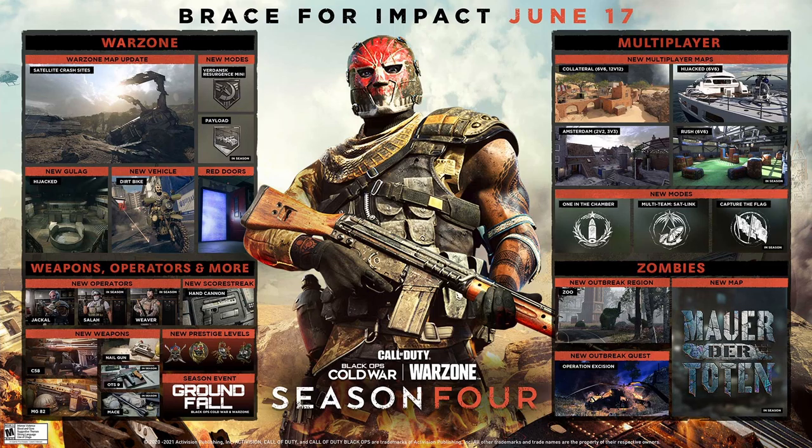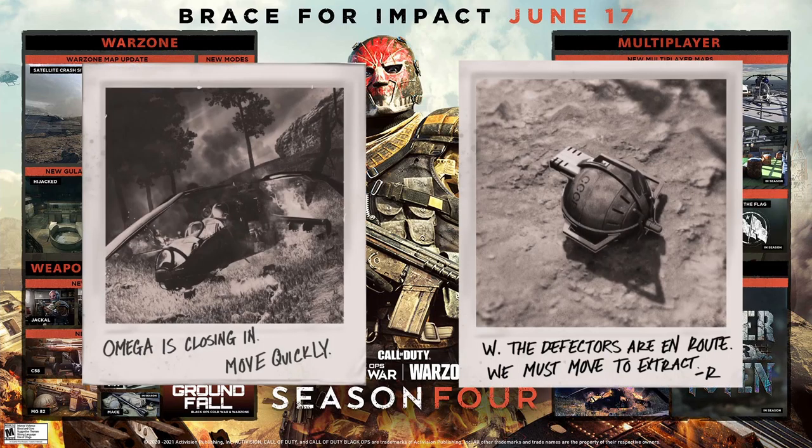I'm going to go over some of the stuff on the Outbreak easter egg and the new Mora de Toten map, throwing some images up on screen. One is of a helicopter crash with text saying 'Omega is closing in, move quickly, Operation Excision is about to begin.' There's also what looks like a grenade — like those grenades that attract zombies — with a caption saying 'The defectors are en route, we must move to extract.'